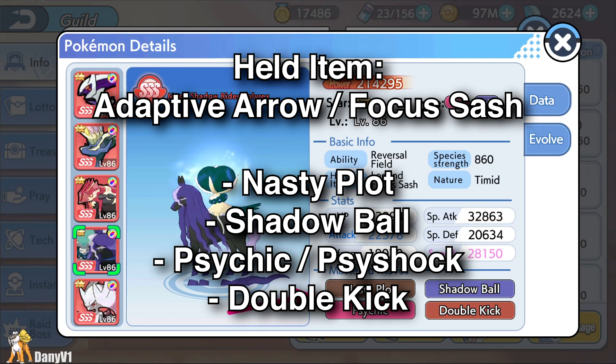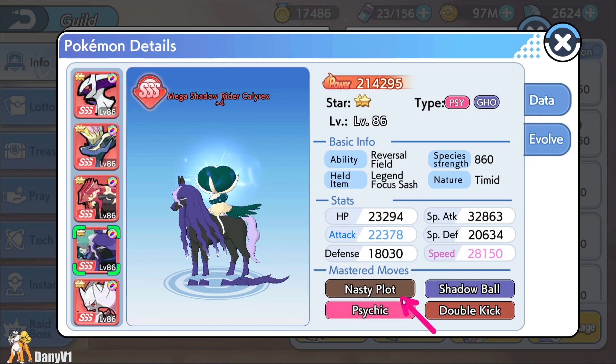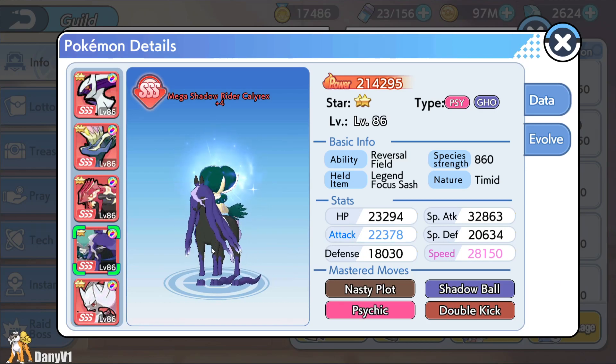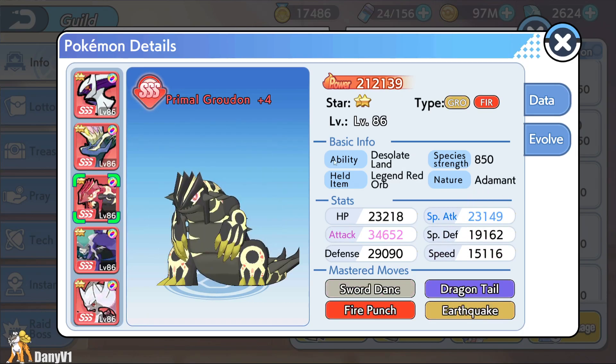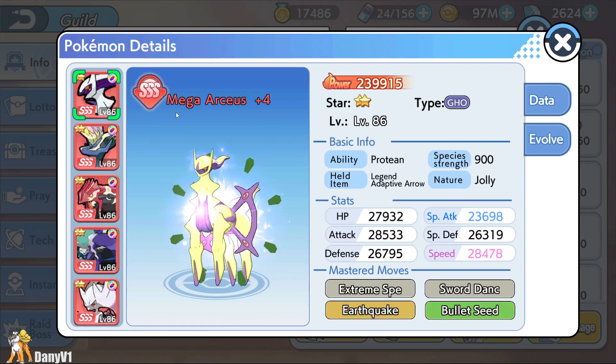This moveset that you see on screen is basically what almost everybody has been running. We have Nasty Plot to increase our special attack even further if we have a chance to use it. Then we have two STAB moves — Shadow Ball or Psychic. You can also change Psychic to Psy Shock if you'd like, because Psy Shock deals damage based on the enemy's defense, while Psychic deals damage based on the enemy's special defense. For the last move, people are using Double Kick to counter all those Sturdy and Focus Sash Pokemon. For held item, you can use Adaptive Arrow, Life Orb, or honestly Focus Sash is also a very nice idea.